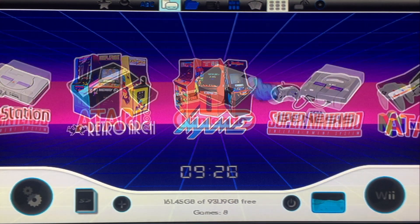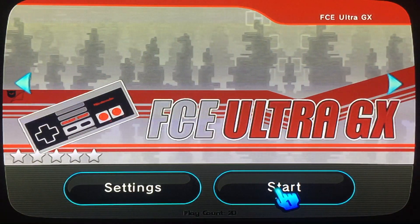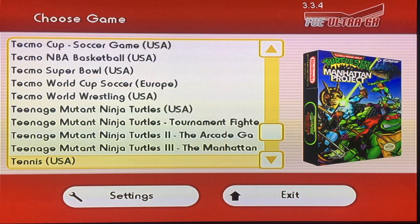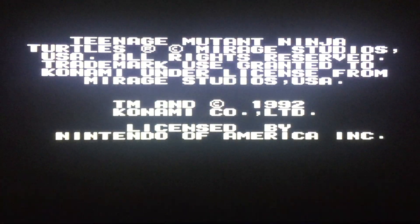USB Loader lets you download box art for games and emulators, but instead of downloading the generic box art available for the emulators, I designed and installed my own icons for a cleaner interface. Here is FCE Ultra GX, a NES emulator that works perfectly.